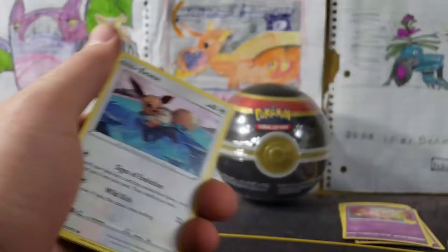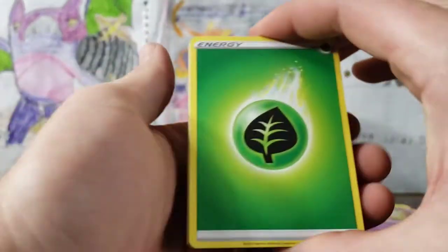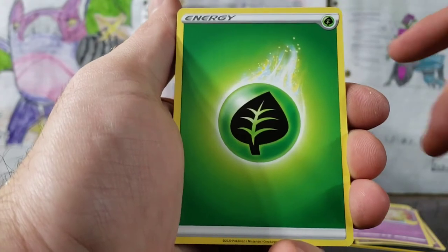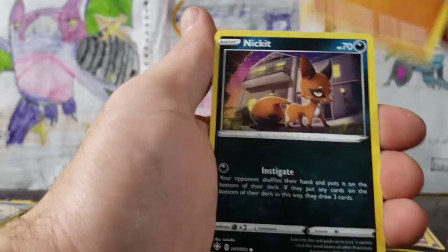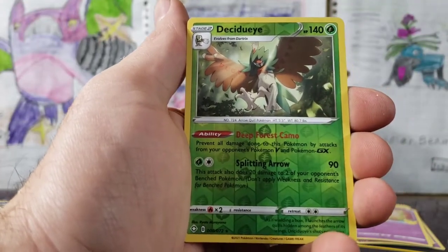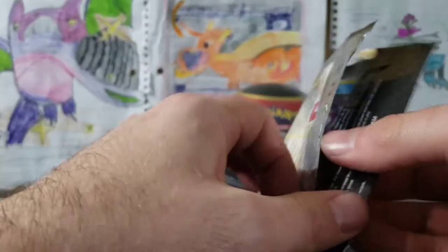Here we go, we are going for the Shining Charizard. There are a couple other things we need in Celebrations — we need our Garchomp Level X and I think we also need a Ditto VMAX shiny. We've got our Grass Energy, Luxio, Dart Tricks, Rusted Shield, Eevee, Wooloo, Yanma, Trapinch, Nickit, Decidueye reverse rare — which is awesome — and a Dreadnaw.